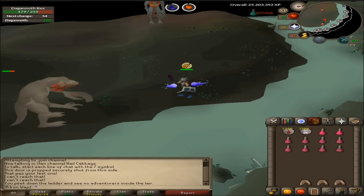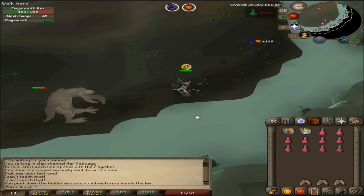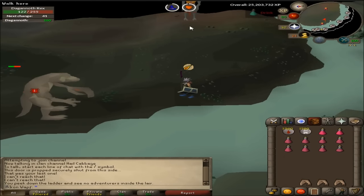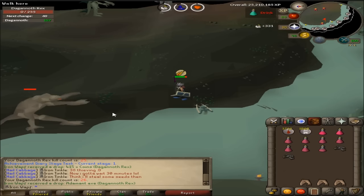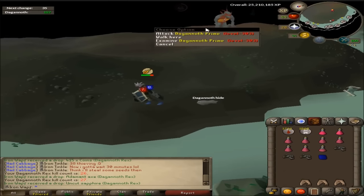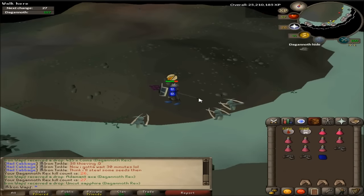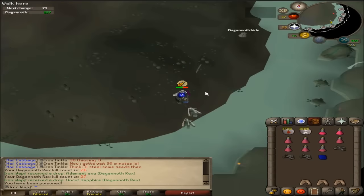Well guys, this is potentially the most unlucky any human being has ever gotten. I used all this food - these were all filled with sharks - just trying to get down here. Hopefully Blood Blitz is just OP enough that I could stay down here for more kills. Okay, Blood Blitz is just amazing. Definitely going to use this for all my kills. I might actually bring a Rune Crossbow and Black D'hide so I could kill Prime while waiting for Rex to respawn - I could probably kill it before Rex respawns. I won't bother with Supreme for now, but killing those two would definitely be possible.